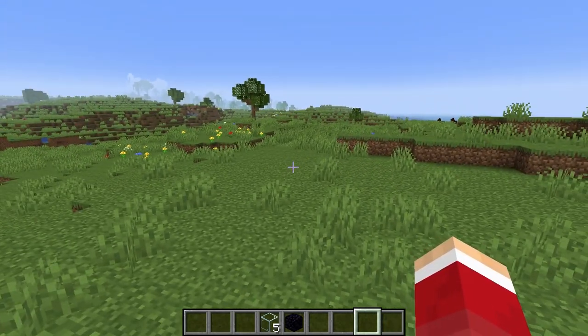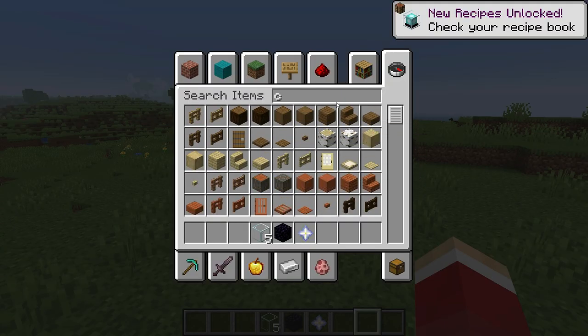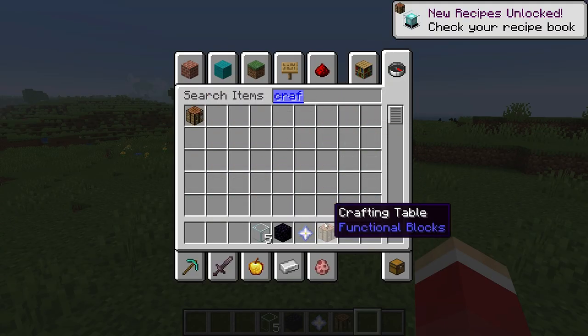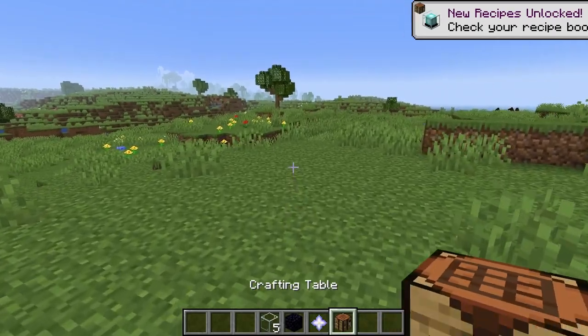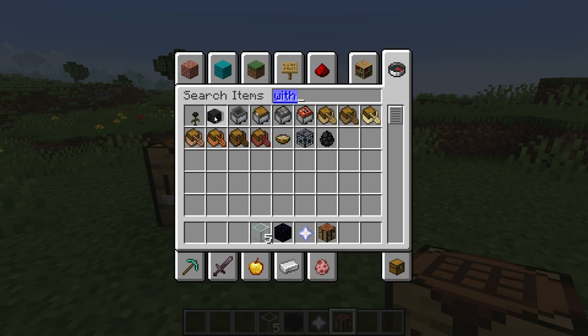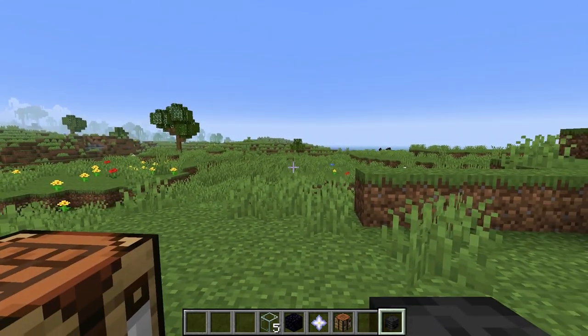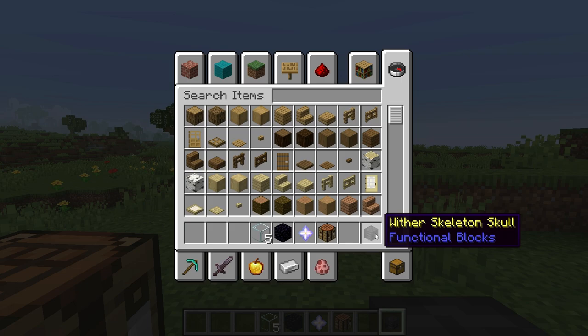After that, the next thing you're going to need is the nether star. To get the nether star, you have to go into the nether to get soul sand and three wither skeleton skulls. You get those by killing wither skeletons. That can be difficult — I always found the easiest way is to go running around a nether fortress that you haven't torched up, with a Looting III sword, and after a while you will get them, but sometimes it can take a while.